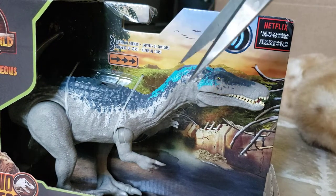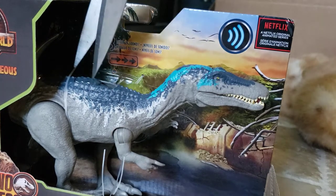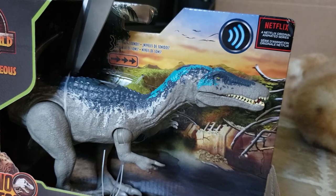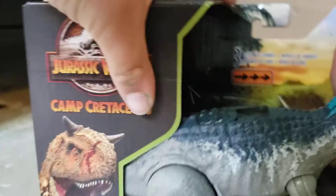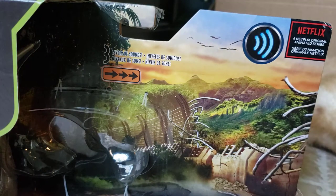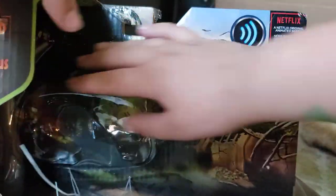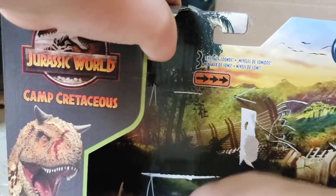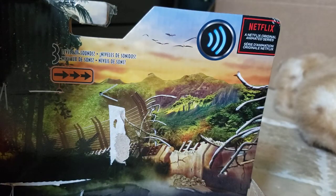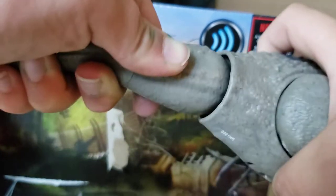Scissors. Okay, got the dino out. You're going to have to put on the tail too — same as the Roar Attack Allosaurus, same as what we have to do with all these Roar Attack Dinos.